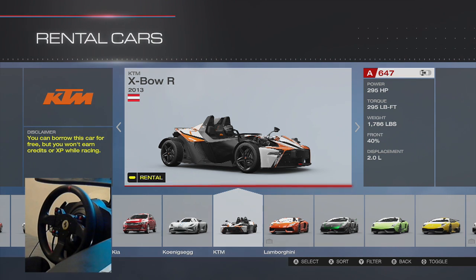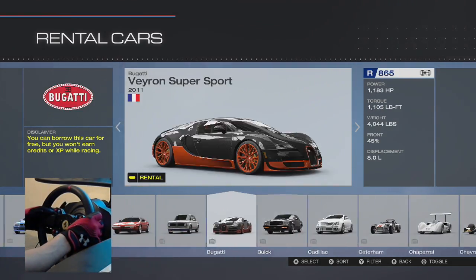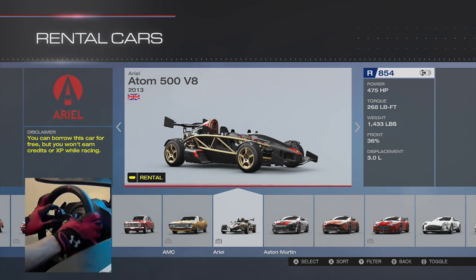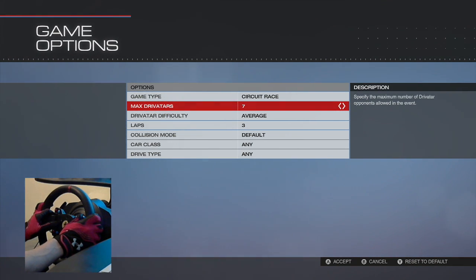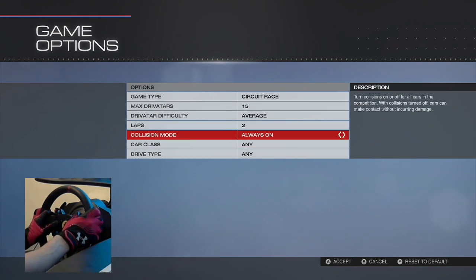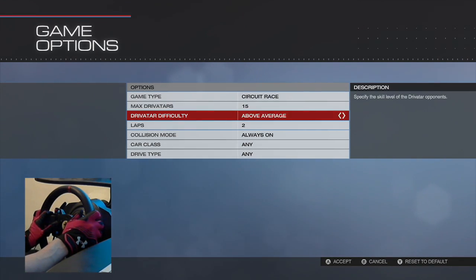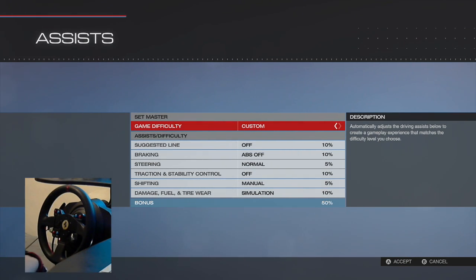These are going to be all driven stock — no upgrades whatsoever. The KTM has 295 horsepower, a 2-liter engine, and just over 1,700 pounds. The Ariel Atom has a 3-liter engine, 475 horsepower, and just over 1,400 pounds — this thing is absolutely extraordinary. So we're gonna rent the Ariel Atom for today's episode and race at the legendary Mazda Laguna Seca with a full 15-car field, three laps, collisions on, and simulation damage on.